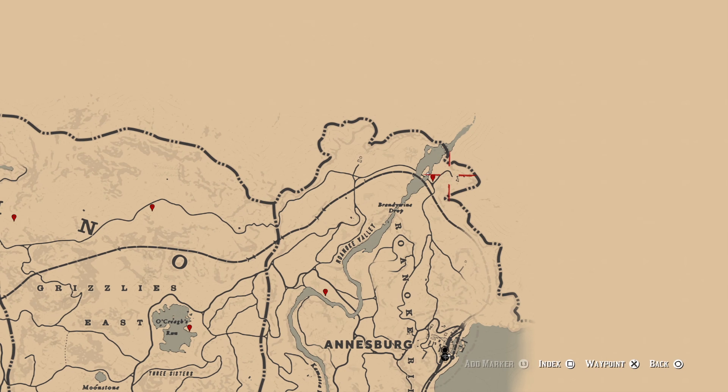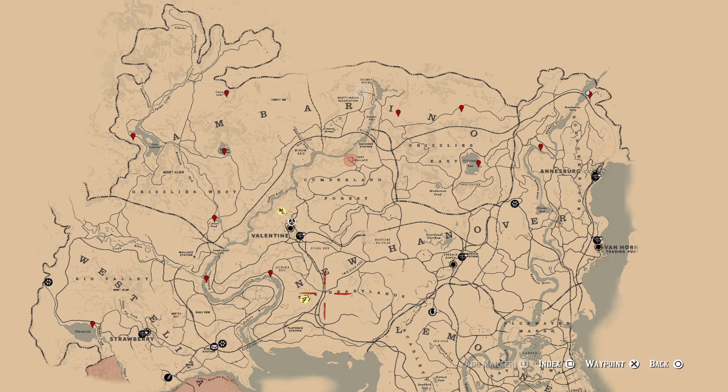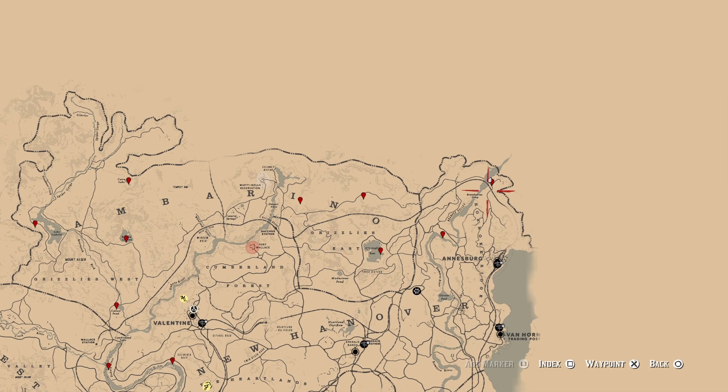Let me show you all the spawn locations. I've placed red markers on all the areas where moose can spawn naturally, or in this case areas where we're going to be using bait to make them spawn. Currently I'm near Willard's Rest, which is all the way northeast on the map, and this is going to be the first location that I'll use to demonstrate this method. Once we've done that, I'll quickly show you the rest of the spawn locations so you can start doing a lap of the map yourself.